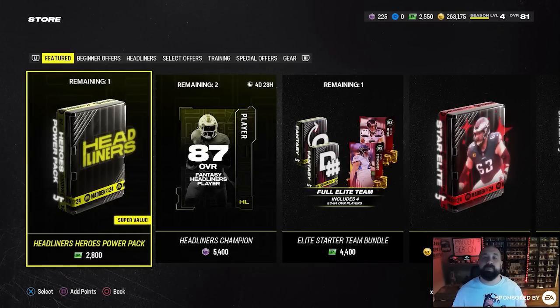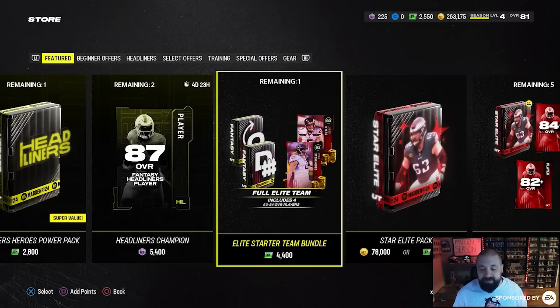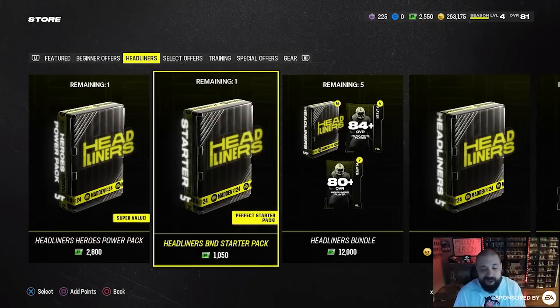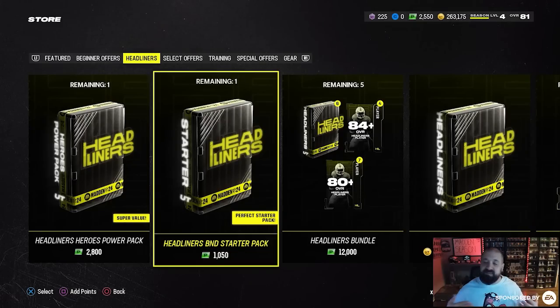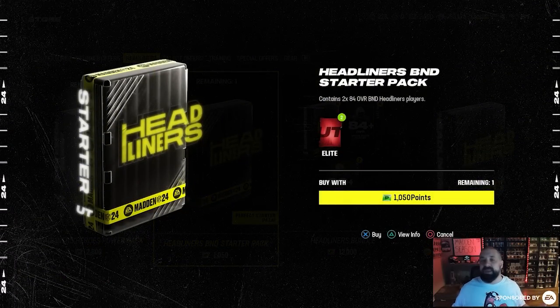There are a couple other routes. The Elite Starter Team Bundle is almost perfectly priced for 4,600 points, but I'd stay away from it because it gives you BND items — you can't sell them to make coins and you get a minimal amount of training. It's not terrible if you did zero rookie premieres and are playing for the first time, but I'm not a fan of spending points on BND returns. Similarly, I'd stay far away from the Headliners BND Starter Pack at 1,050 points — it gives you BND cards, so you're spending money on items that won't generate coins.